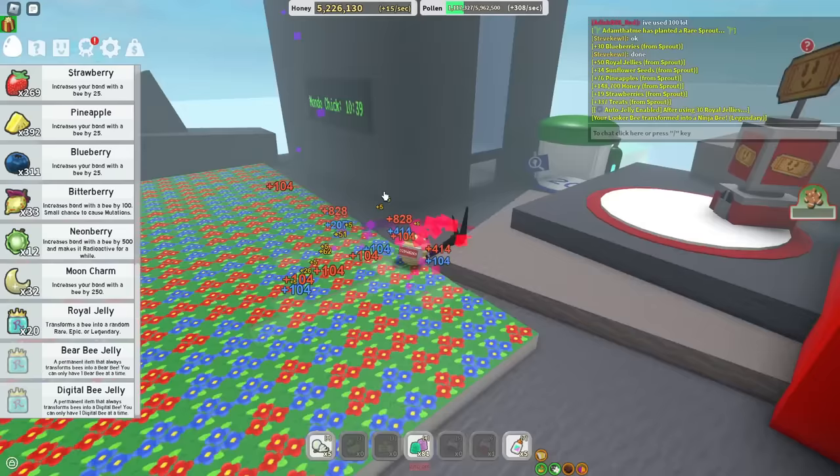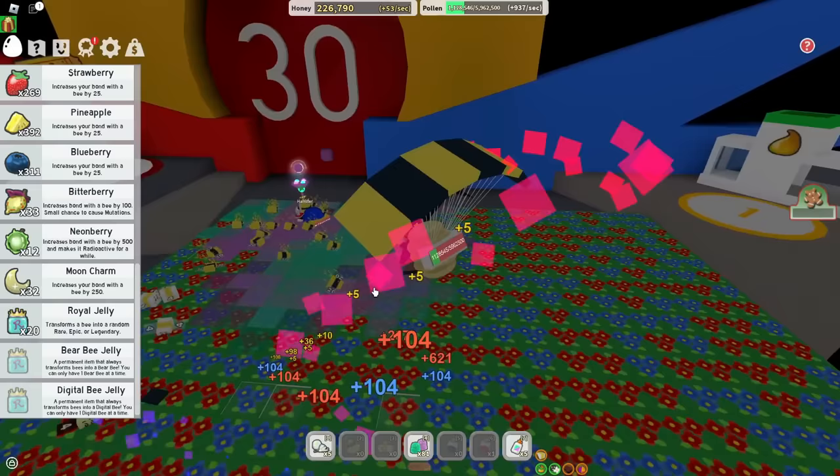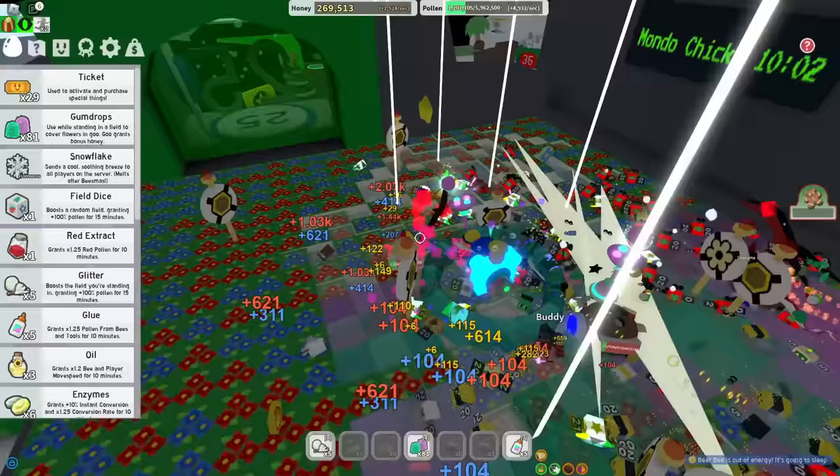I'm officially an endgame player because I unlocked the 25-bee area. What can I buy in here? First thing I want to buy is the parachute so I can fly around faster like a maniac. Bro, I have 5.9 million capacity — how does that work? I didn't even realize I have that much. Lucky me, I guess. Claim that badge.